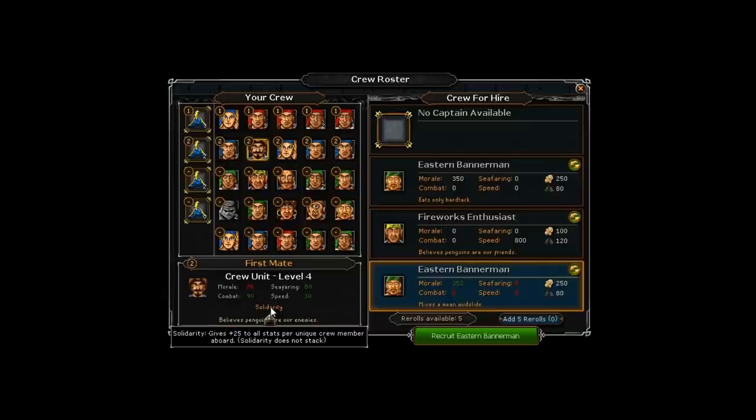The first mate has a trait called Solidarity - I believe all first mates have this. It gives plus 25 to all stats per unique crew member aboard. That means everyone on the boat gets 25 more to all of their stats. His stats overall - 70, 90, 80, 30 - are not very high. But you might notice when putting him on a boat versus someone with 150 or even 200 in a stat, your percentage goes up with him, because he's increasing all the other crew member's stats. Per crew member, and I believe it includes the captain, that's 125, and including himself is 150 extra in any particular stat. He's great for multiple stat missions and excellent for those situations where no single stat person can beat that 150+ bonus.